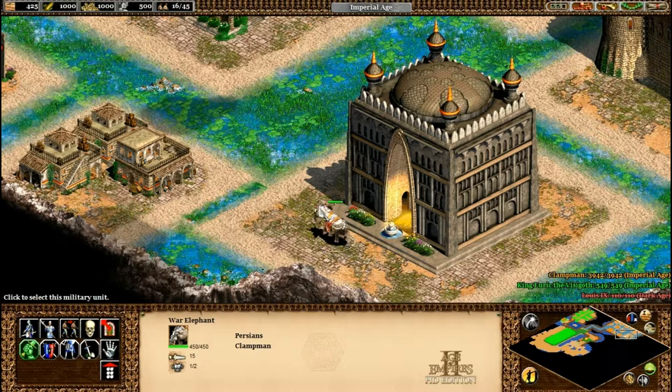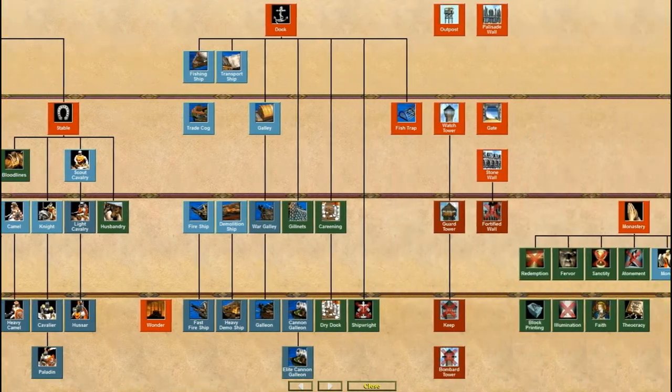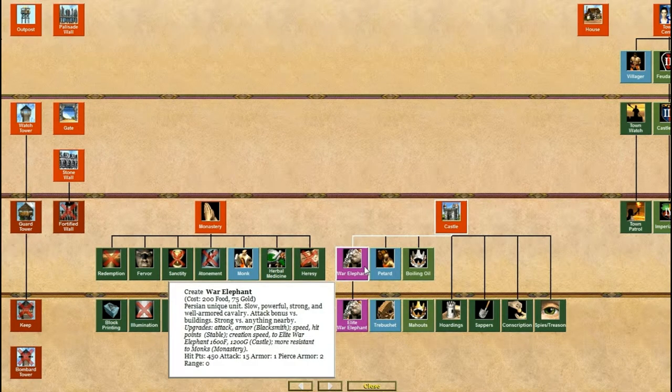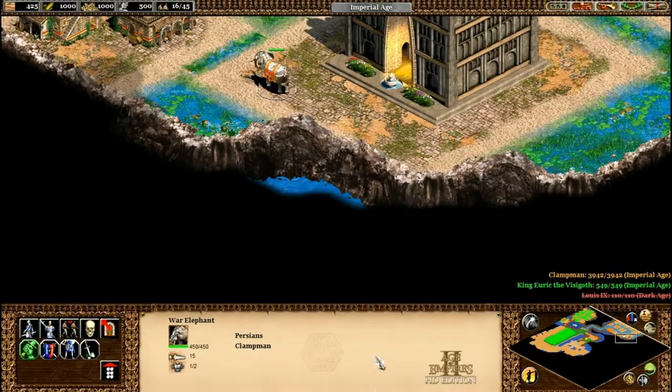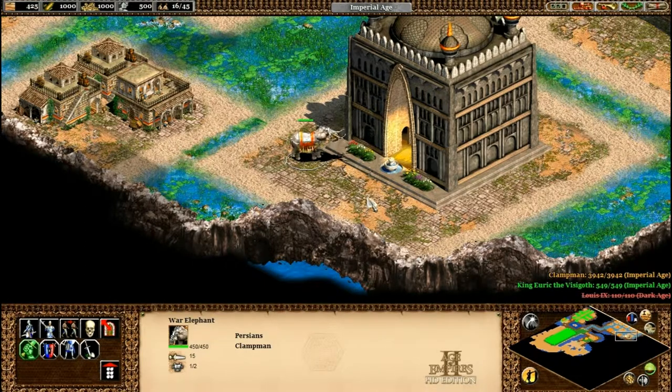So that's the Persians. They are technically a cavalry civilisation, but you might as well just call them an elephant civilisation. With the expansion there are now two elephant civilisations, which is nice. I just want to check — how much do these elephants cost again? They cost 200 food and 75 gold. Which is ridiculous. Ridiculously expensive. I'd say if you want a powerhouse unit which you can build with a good economy behind you, but you don't necessarily have all the techs — quite a lacking of techs, really — and your base advantages aren't really that good, then the Persians are probably for you.